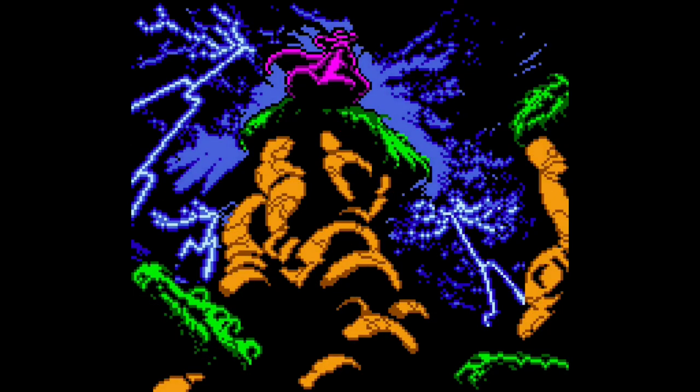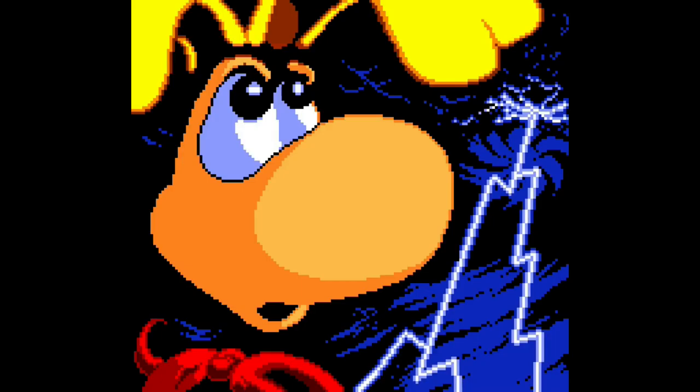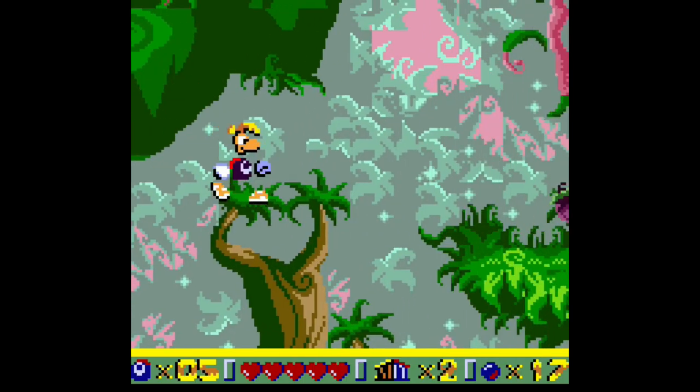Mr. Dark is stealing the Electoons and taking over the land. The fairy inside the team wakes Rayman up and tells him what's going on. And Rayman needs to stop Mr. Dark once again and free the Electoons. So already, this feels different from Rayman 1.